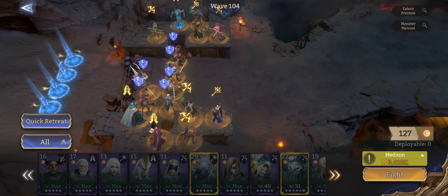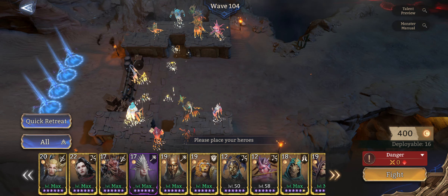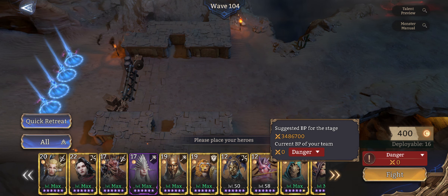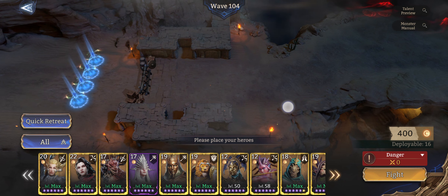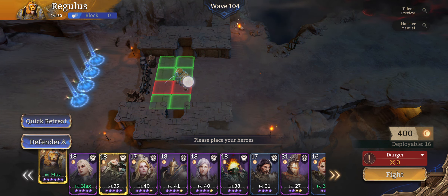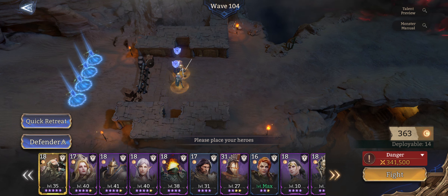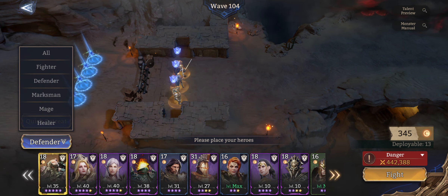Did you guys know that in Tide, if you go for the challenge and it says hard or impossible — like this one is medium right now — but if it goes orange or red, if it's red then it's impossible for you to beat the stage. That's just a numbers check. If it is orange I'm not very sure, but if it's medium or easy you'll just cruise through the stage. If it's red danger, you have no chance — even if you have the best strategy, you cannot beat the stage.